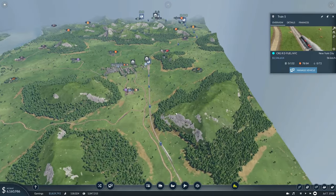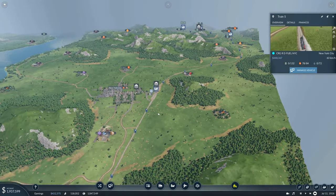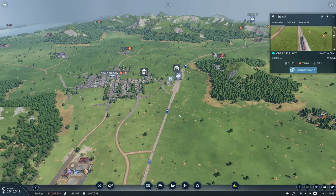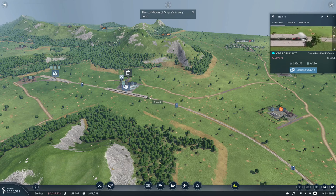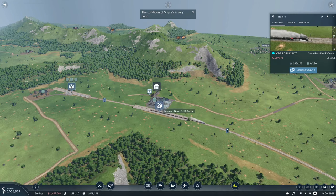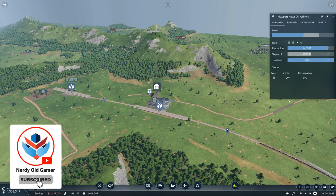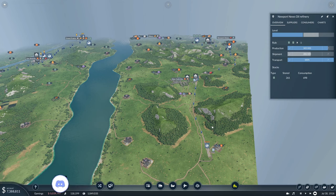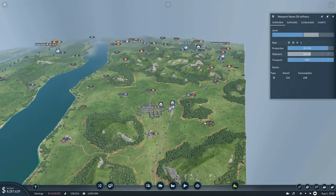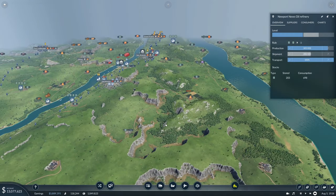We just had a train drop off — it's bringing up 78. This should make a decent amount of money. You've got 168 — you're not full, which is a little annoying, but it's because of the demand. But it will make money. Good times. So yeah, we are out of time — thank you very much for watching guys. I hope you enjoyed it; if you did, why not leave a like and subscribe, and I'll see you next time.